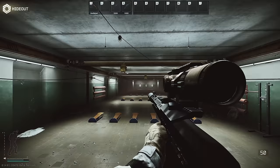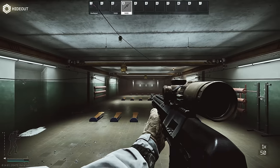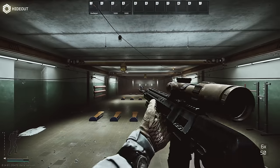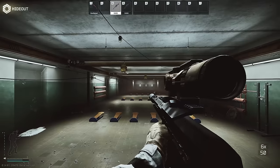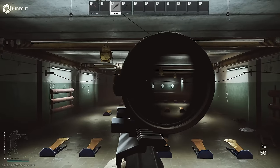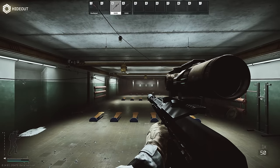ADS overswing dramatically changes the effective ADS speed of your weapon — although you may be able to see through the sight, it's still in motion, making placing the crosshair on your target pretty hard until it's settled down. I've talked about this before in some of my older videos, but recently there's been some excellent science going on in my Discord, led by Space Monkey, who has been helping out with some of the other testing on armour as well recently. Through in-game data collection and some polynomial fitting, he has produced a helpful guideline for removing this effect in your builds.